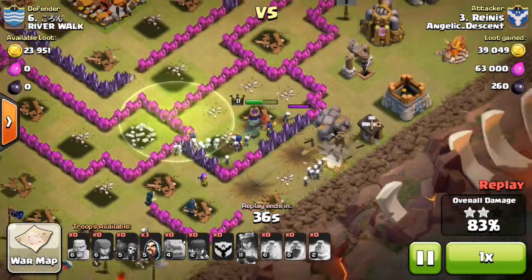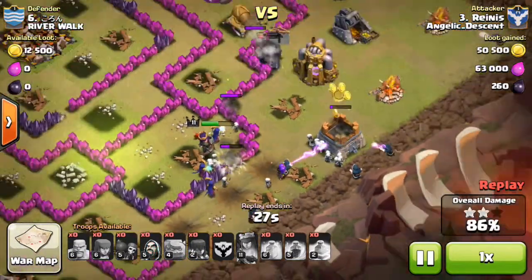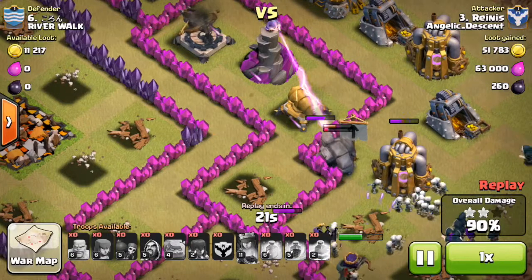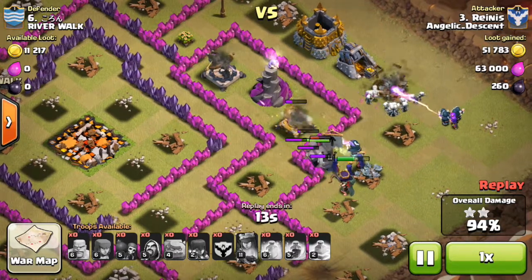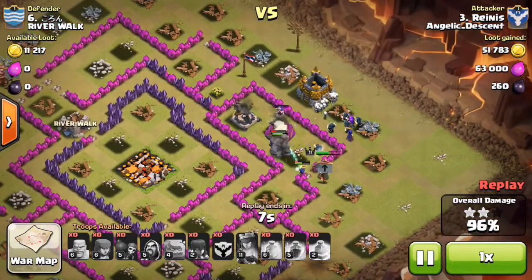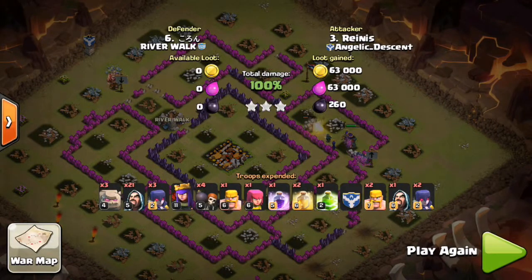A giant bomb takes out a few skeletons and one or two wizards, but it's not the end of the world — he still has his queen and about three witches running around, all pouring out skeletons. He drops the rest of his wizards to help sweep up the side, and as soon as the golems get targeted by the last three defenses it makes it much easier for the wizards and archer queen to take out the remaining defenses. A very nice three-star with lots of troops and time to spare.